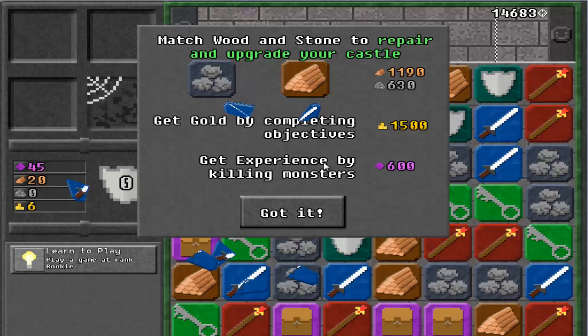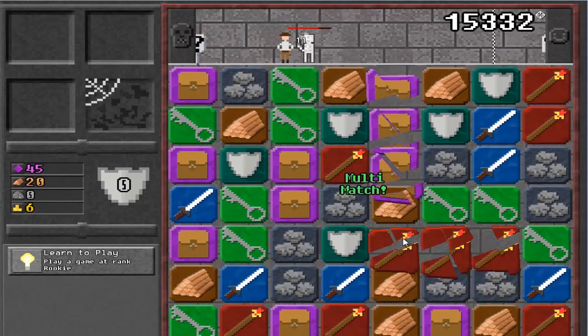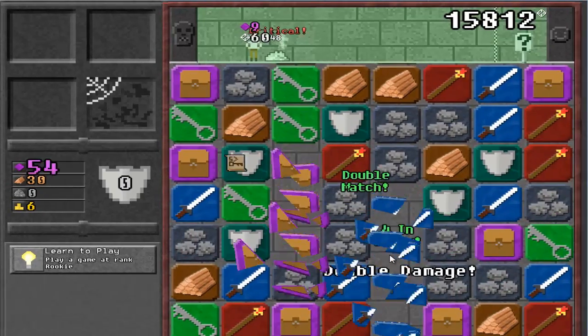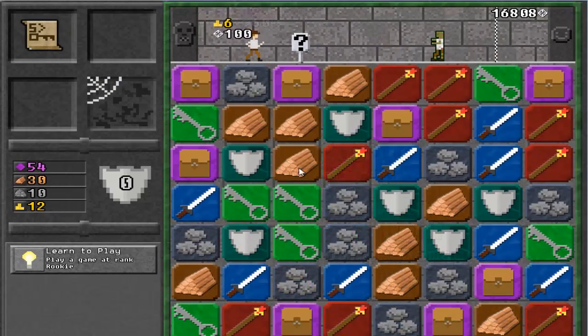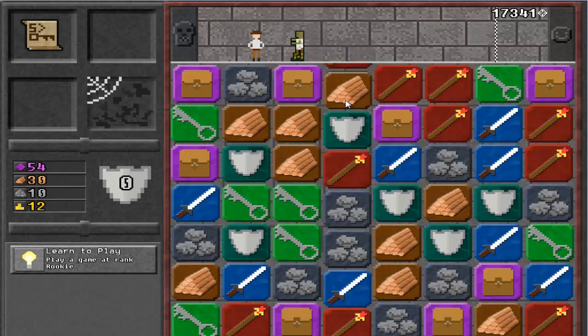Match wood and stone to repair and upgrade your castle. Get gold by completing objectives. Get experience by killing monsters. It is important to keep moving, so keep the board rich in swords, staves, and keys. Keep the board clear of wood and stone to make sure you are ready for anything.